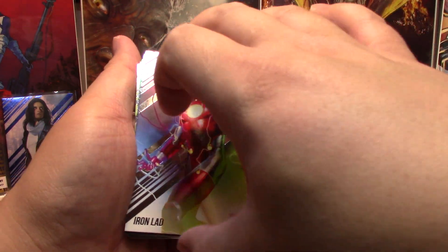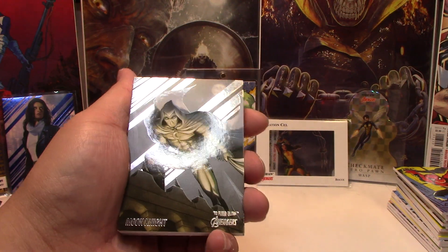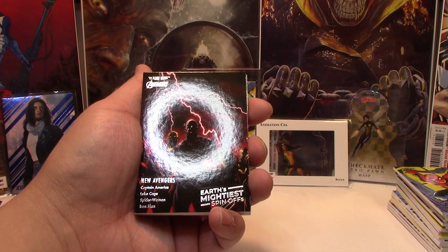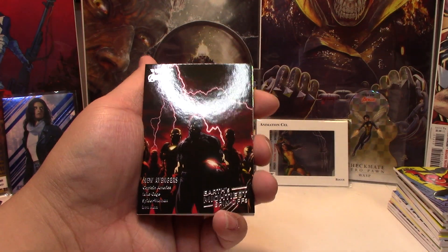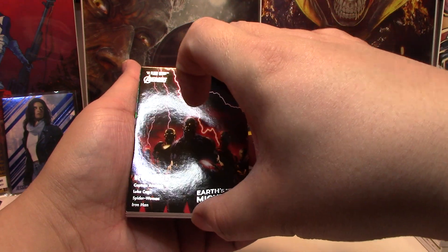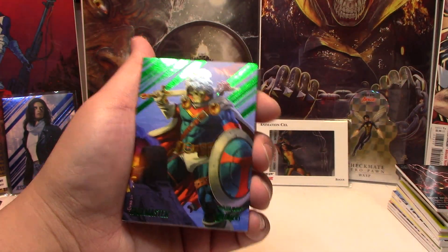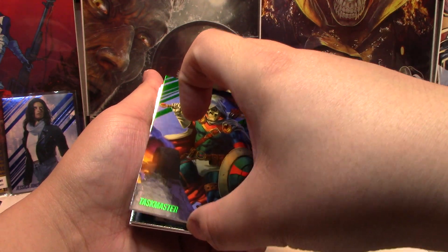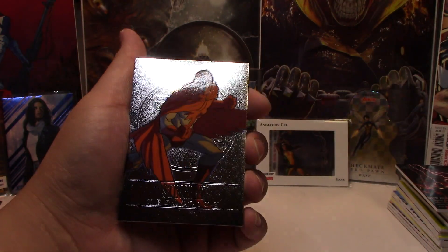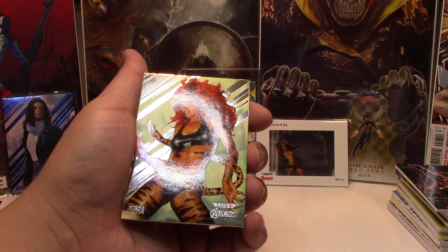Starting with Iron Lad, Moon Knight — I hope you guys can actually see these cards clearly. We have another spin-off of the New Avengers — I actually really like this comic cover. And we have Taskmaster Green Parallel. Behind that is our hit, and it is a Base Medallion Stingray. And Tigra.